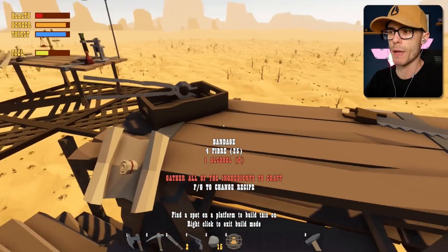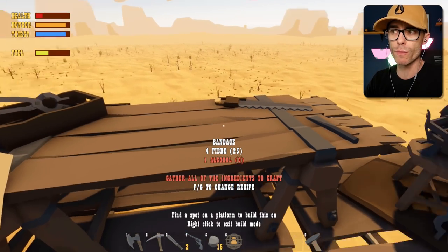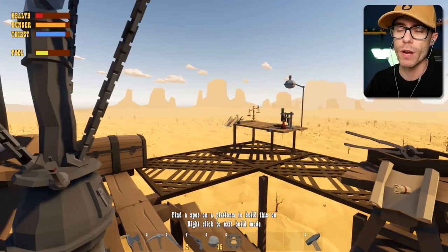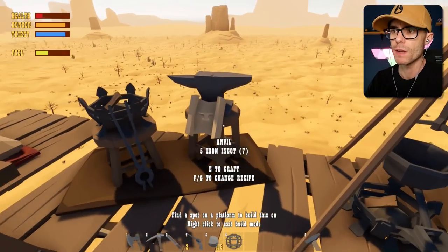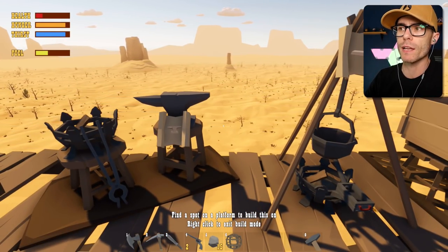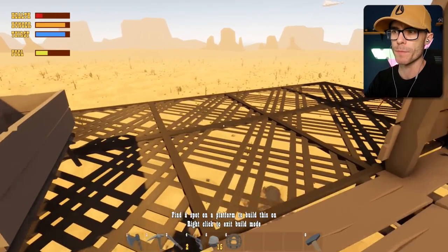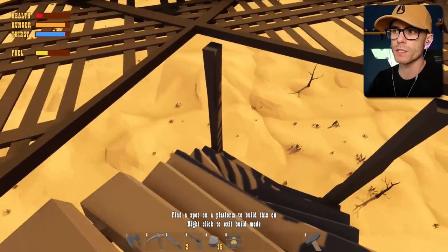I could really do with some bandages, but it looks like I need alcohol. So that's the other thing you use alcohol for - not just for building the lab, you also use it for bandages. Let me know if there's stuff about this game that I haven't quite worked out, like any secrets or building techniques that you've seen other YouTubers do, because I don't know everything.